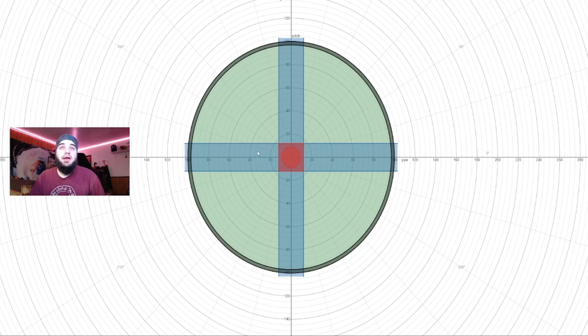Axial dead zones are these blue rectangles that sit along your x and y axis. The point of these is to make it so you can look directly left, right, up, and down without your aim going all over the place, because precision is hard on an analog stick when looking exactly in one direction. If I move my mouse to the left, I'll look directly left in game. However, if I move it slightly up or down inside the blue rectangle, it will still only look left — that's the dead zone for your x and y axis. If I move past the blue rectangle, I'll now be looking left and slightly down at the same time.